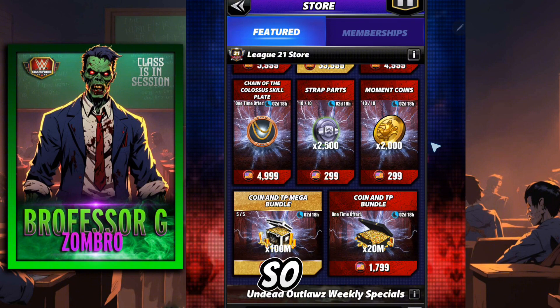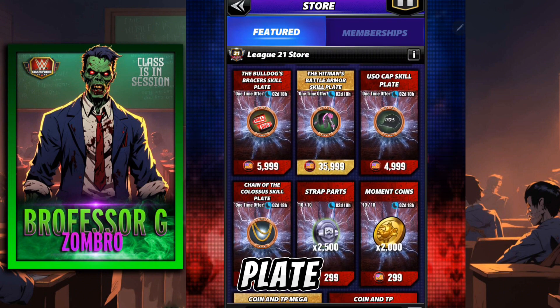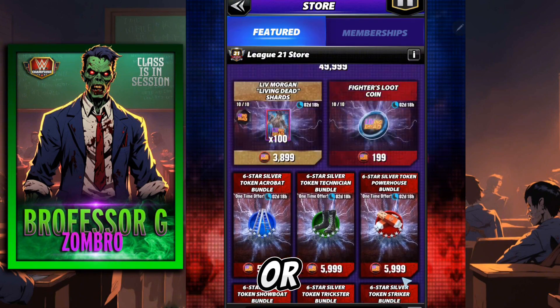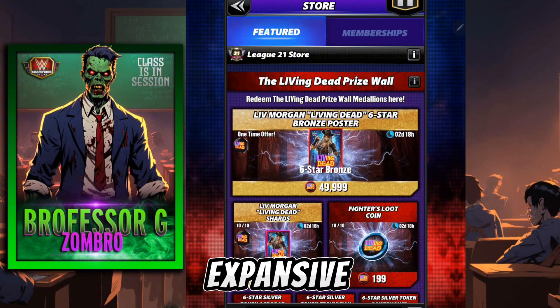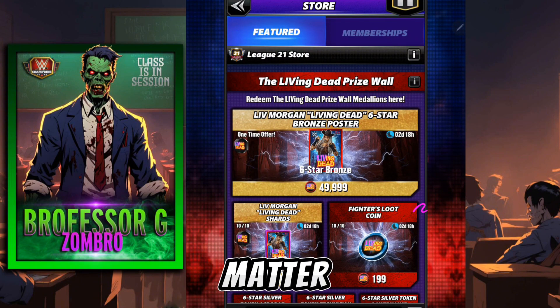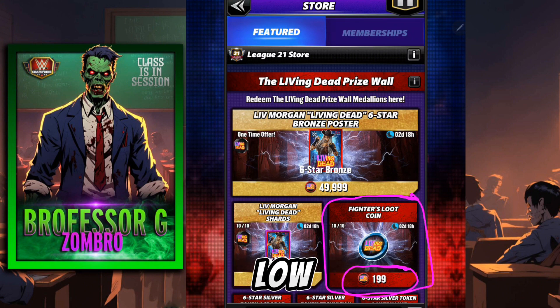So it doesn't seem like, really, beyond getting yourself a plate — which are relatively cost effective in this sense and very, very much useful — or getting yourself the shards for Liv, it doesn't seem to be that expansive of a prize wall. It's a matter of basically using up the remainder of your coin on low prize currency.